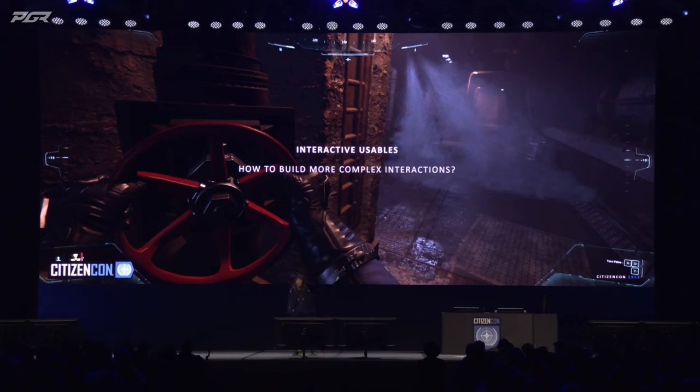Let's continue with this theme of tactile experiences. The next thing I want to talk about are usable interactables. Useables are objects that have existed in our game for a very long time, and designers have had a variety of tools to build interesting and complex sequences for the AI. But up until now, what we could do for the player was very limited. This past year, we've been building up tools that designers can use to build really interactive experiences for the player. The advantage of the usable system is that anything the player can do, the AI will also be able to do.